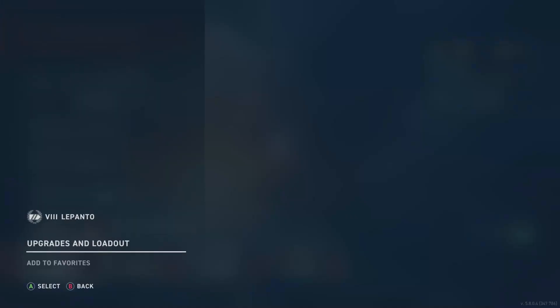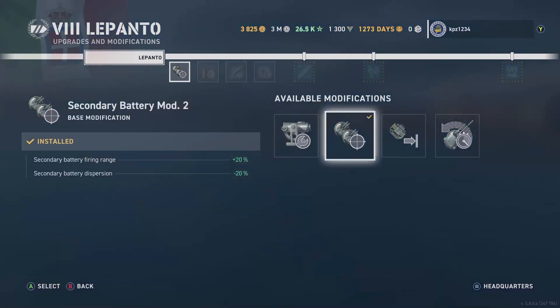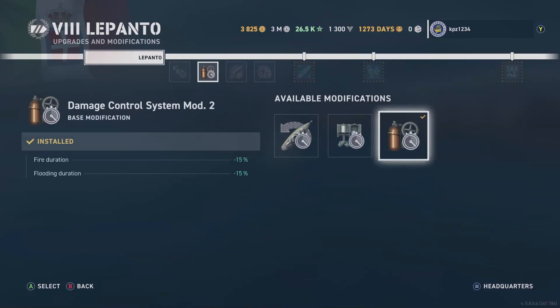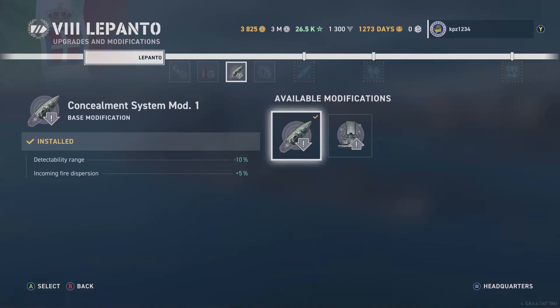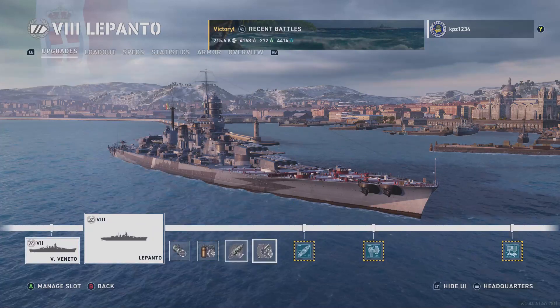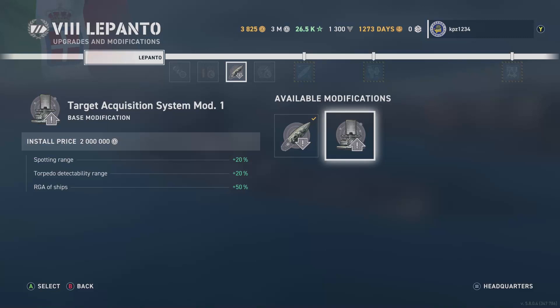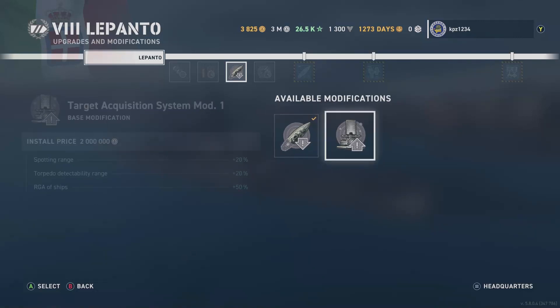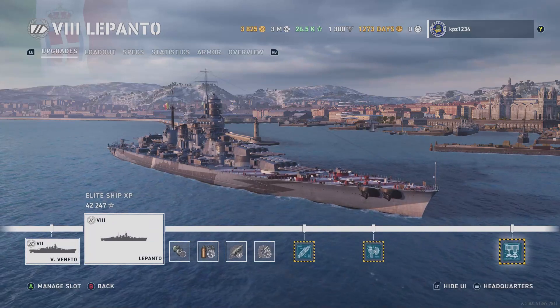Here in the port taking a look at the ship: we went with Secondary Battery Mod 2, Damage Control System Mod 2, and Concealment System Mod 1 — though on second thought you could swap that for Target Acquisition System Mod 1, especially with the rolling smoke to get more visibility for your secondary battery. Then Secondary Battery Mod 3. This is a fully upgraded ship.